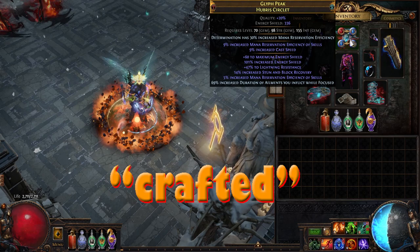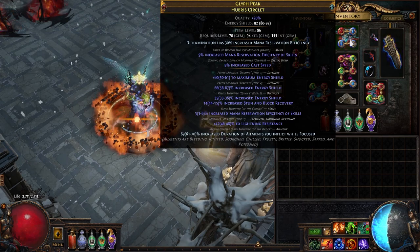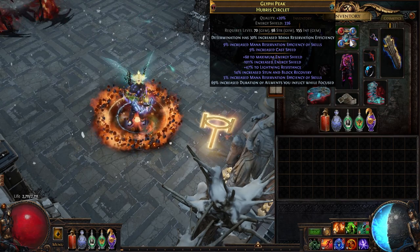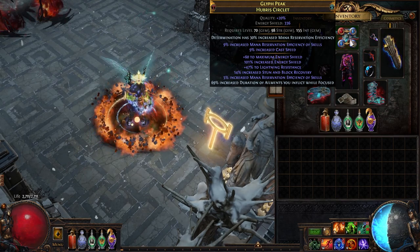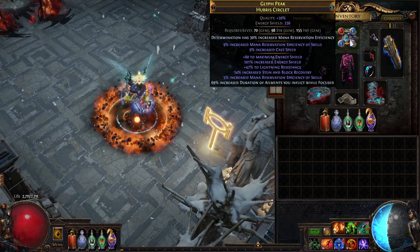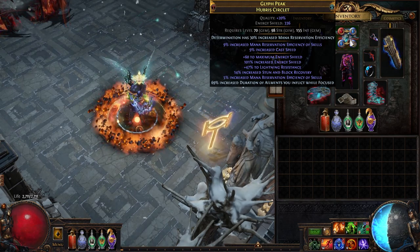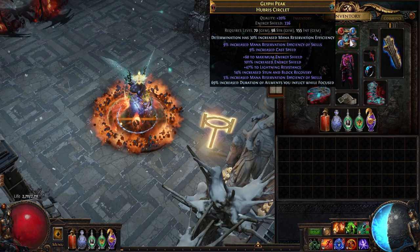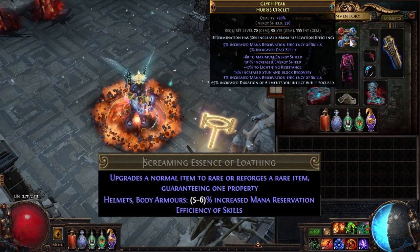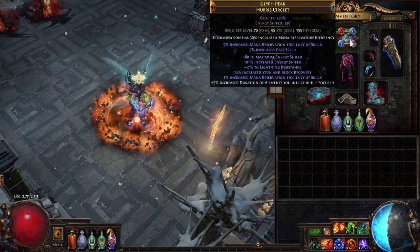I crafted the helm too — by buying the base with the lab enchant, throwing greater Eater ichors on it until we get 8% mana reservation, which costs 1 chaos each, then putting a grand Exarch ichor on it so that we can get better odds on our Orb of Conflict to get that 8% up to 9%. From there, I'd prefer the cast speed when a unique enemy is around for another 4%, but I ran out of embers. Once we take care of that, we just slam Screaming Essences of Loathing, which are 1 chaos each, and wait for that energy shield number to be really high. All we really need is a suffix slot open so we can craft the ailment duration while focused mod, and we're done.